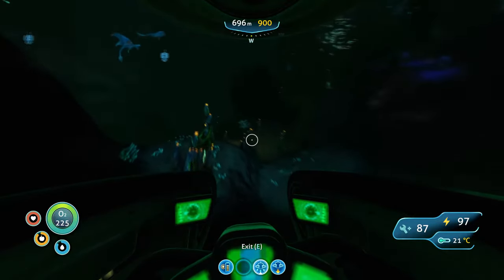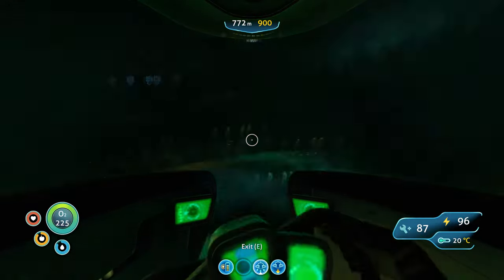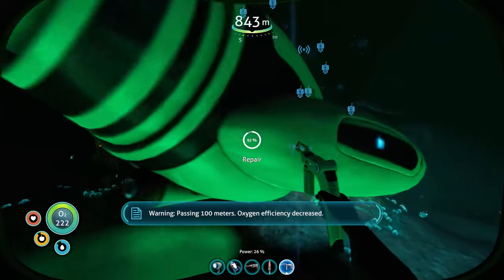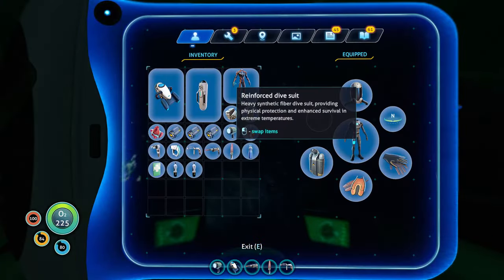Once you get inside this biome it's pretty straightforward — you want to hug the left side of this area and keep going deeper through the caverns. If you see a Ghost Leviathan, that means you're on the right track, as that is the place where you can go into the lava biome.